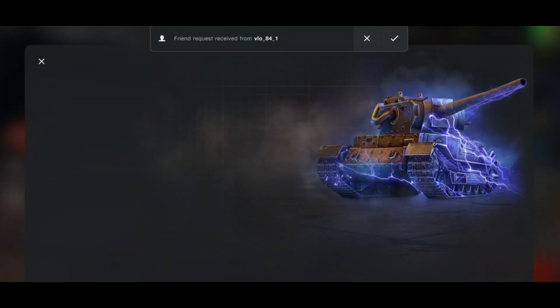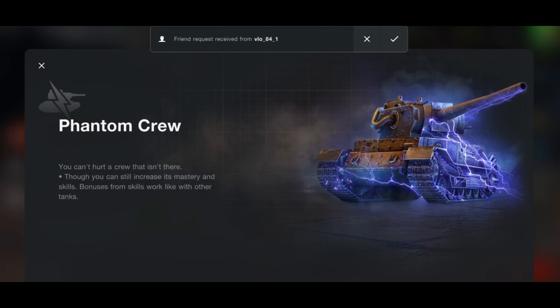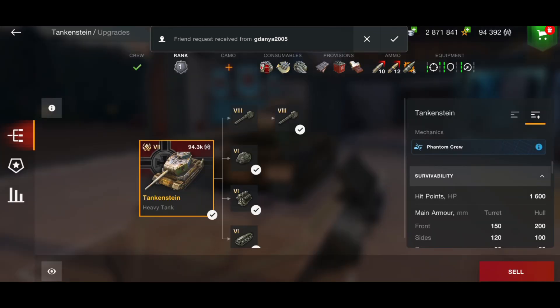It has phantom crew, which basically means you can't hurt a crew that isn't there. Although you can still increase its mastery and skills, bonuses from skills work like other tanks. So your crews can't get damaged, which is a nice addition.